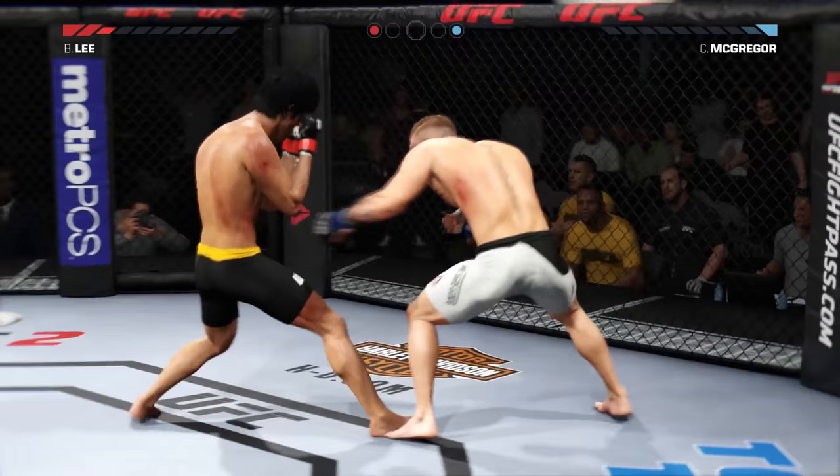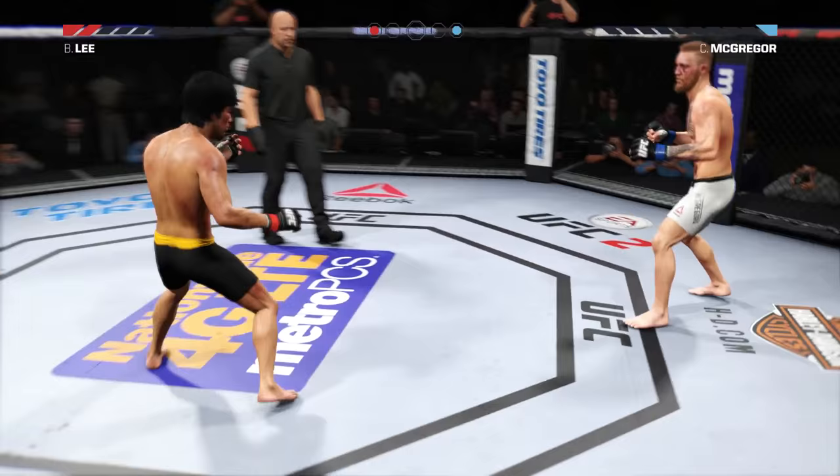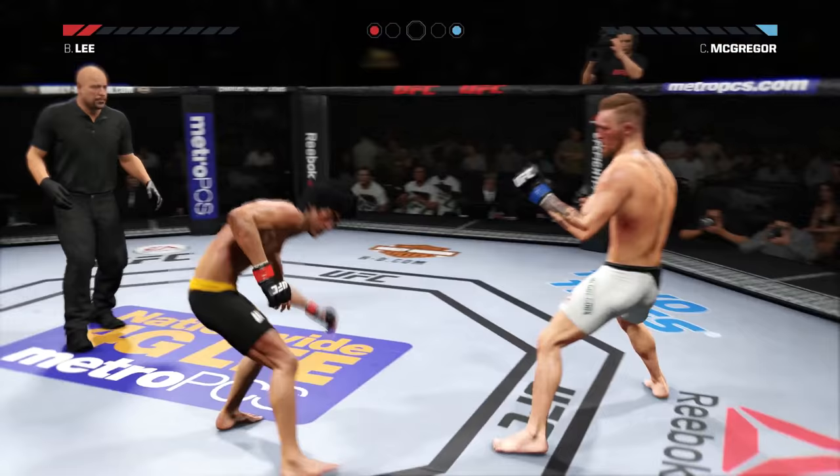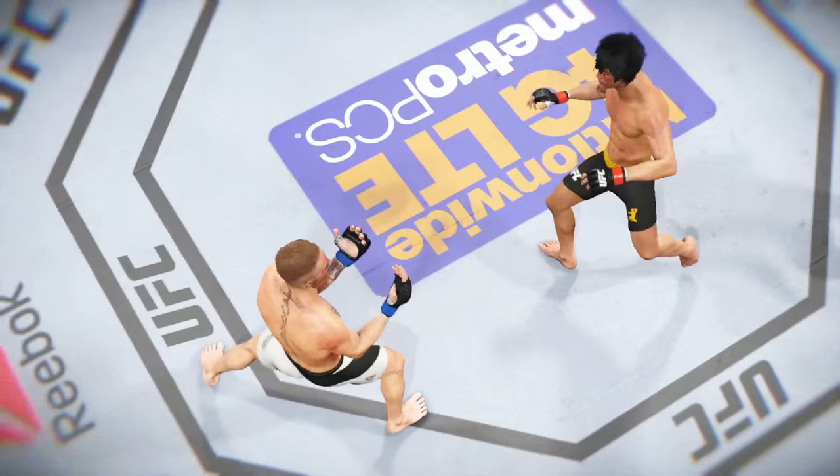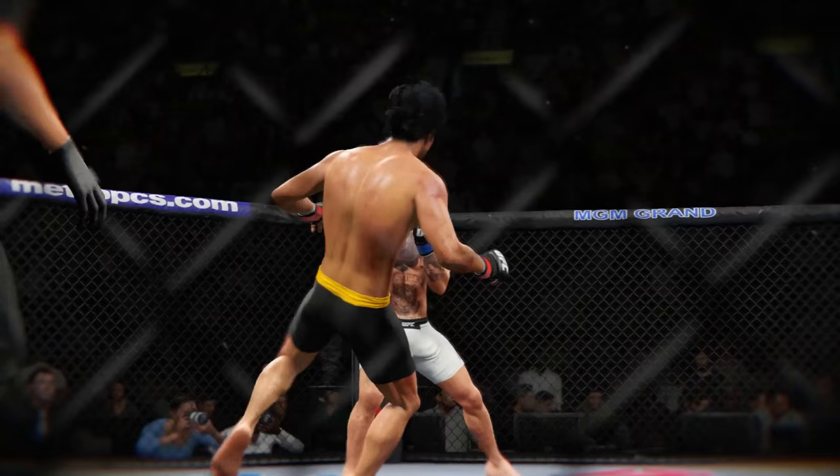I have two health bars, he has one health bar. I need to make sure he doesn't hit me with a mean combo. I'm down, but it didn't take away a health bar so I'm good. I finally took him down — look at those kicks by Bruce Lee, those things are absolutely insane.